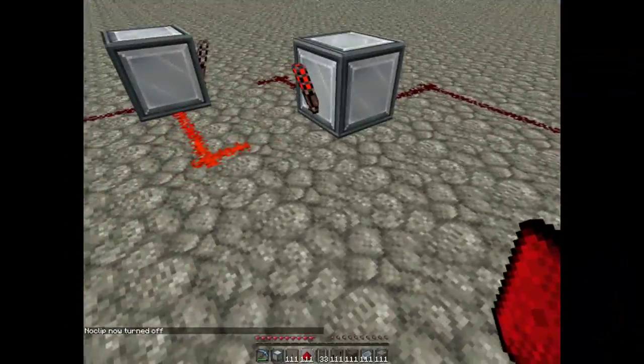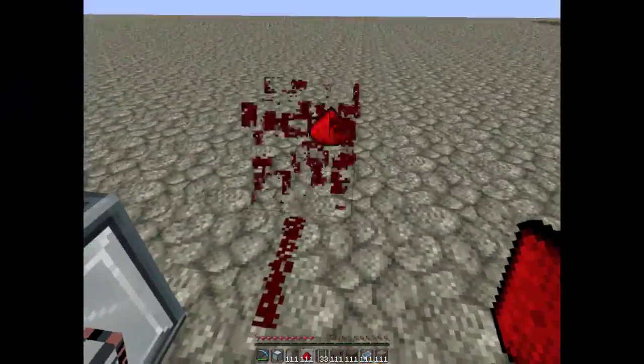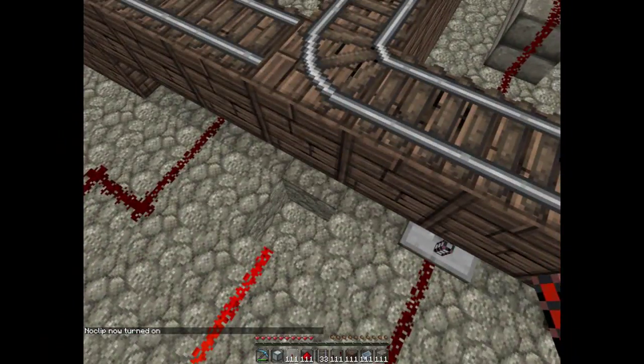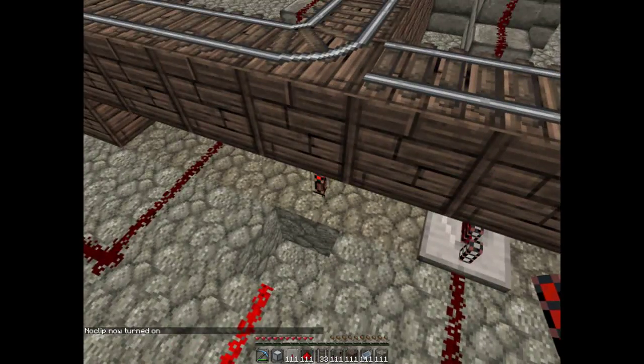Step three is your output. It's going to go off of one of the torches. This track right here — as soon as I put the redstone torch down it switches. So when there's a redstone torch there it goes that way, and when there's not it goes the other way.